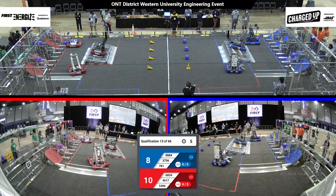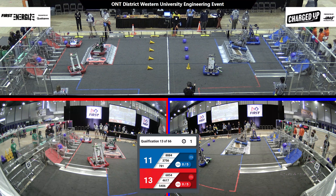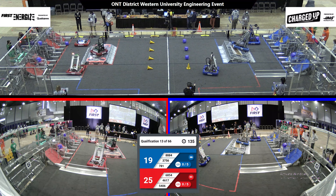Team 5406 looks like they're trying to engage with their charge station. Meanwhile, Blue Alliance putting up two in their mid grids. And that ends our Thomas portion, now kicking off Tully up.